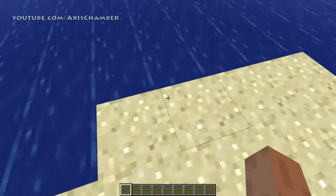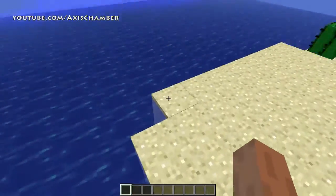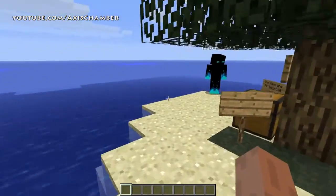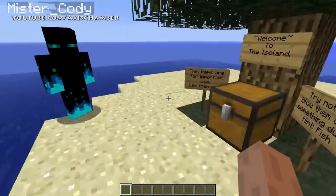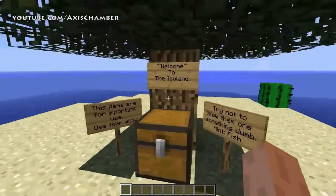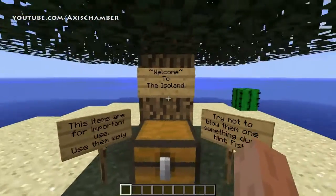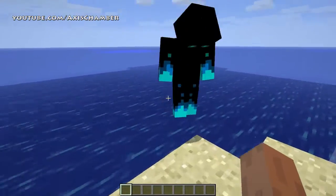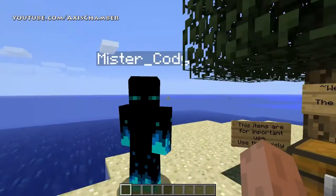Okay, so we're on this island. We've been trying to get off this island and I keep trying to shut down Minecraft and it just doesn't want to do it. I see some signs here. I don't know exactly who put these here, but it says welcome to Iso Island. Mr. Cody is my buddy for today.